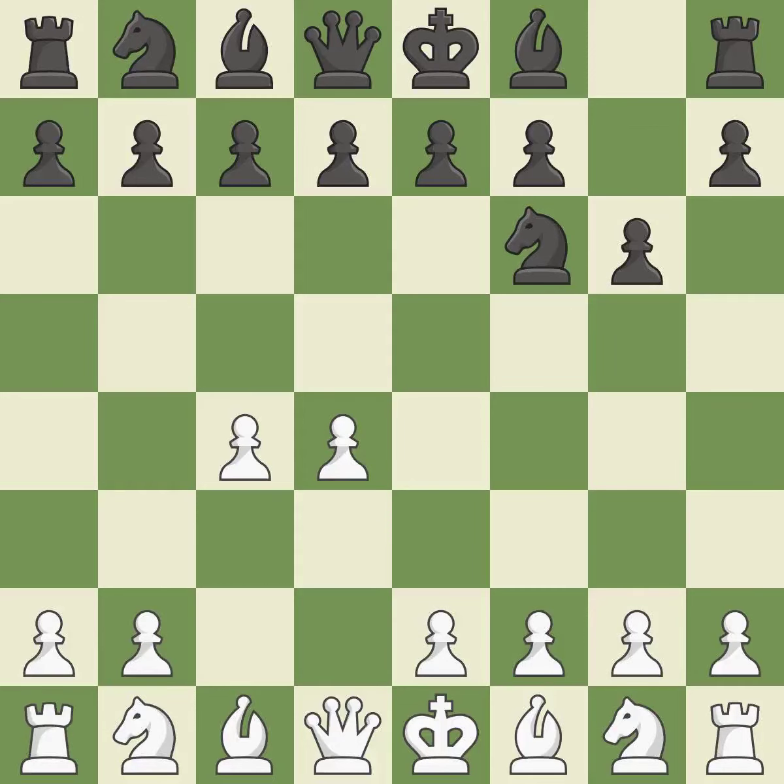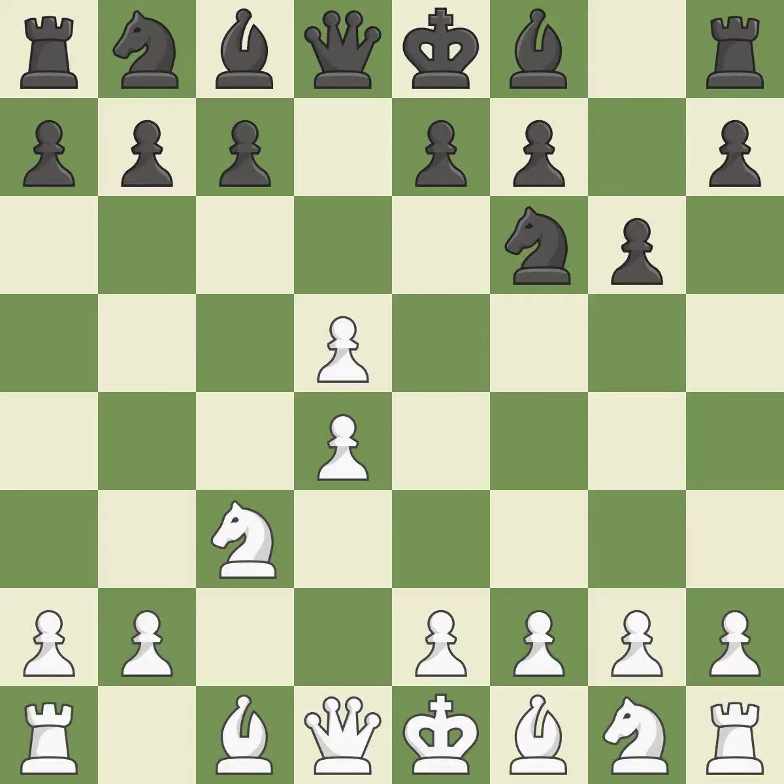With the help of the King's Indian Defense, white can get ready to develop the bishop to g7 and create a powerful center that black will later try to damage. Nc3 prepares the e2-e4 pawn push and helps control the d5 square. The Grunfeld Defense uses this pawn push to gain space in the center and attack the c4 pawn. Cxd5 opens up the center, after black recaptures with Nxd5, white is prepared to answer with e2-e4.